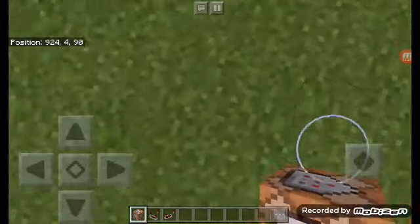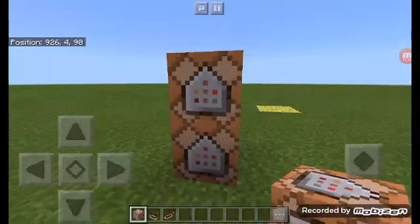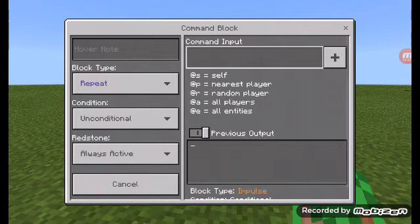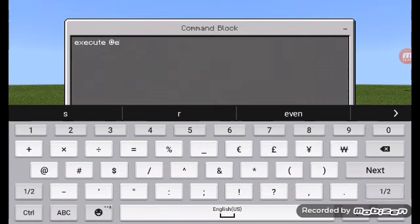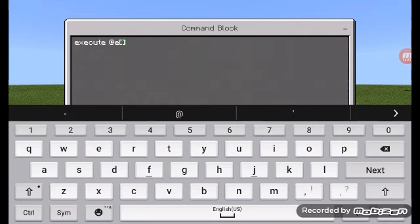First you'll need just two command blocks like this. One needs to be on repeat, always active. The command is: execute at E, type equals — we're going to be using a husk.